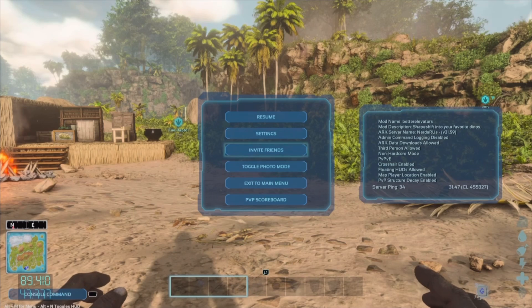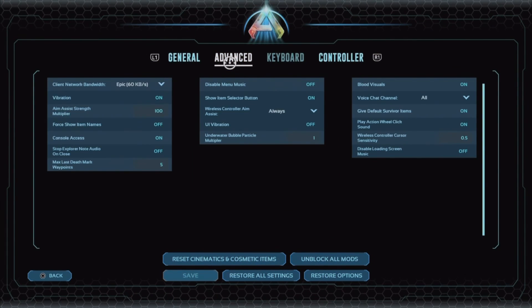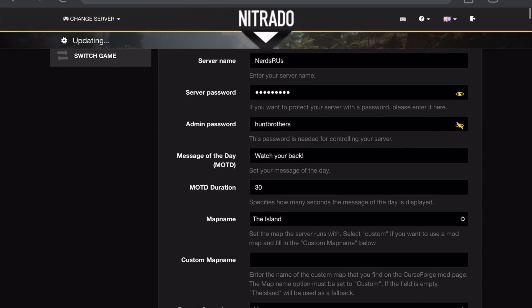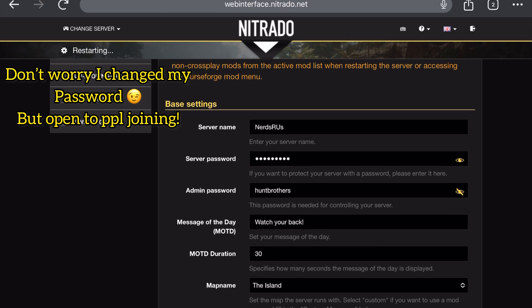So first off, what you guys want to do — you can do this last or first in the game, and you've probably done this if you've watched videos like mine. You want to go into your settings, to the advanced mode, and make sure your console access is on. This was something I had on at the very beginning because it's the only thing people were saying to do, but there's a lot more you guys need to look for.